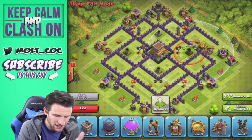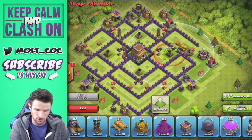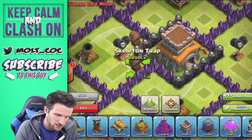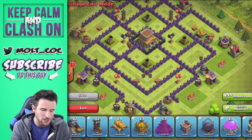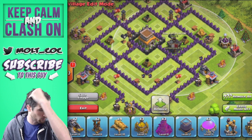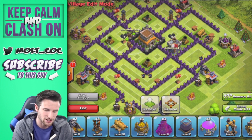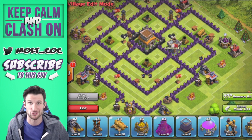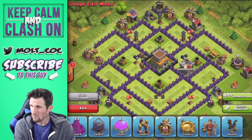Now, I used to always say to centralize your Clan Castle, but things have changed with these skeleton traps. We have two skeleton traps up here, both level two. They pretty much work as a secondary Clan Castle. I'm going to bring the Clan Castle over here on the side, and have the traps over here as well, so on either side they attack from, there are going to be troops distracting them from the Clan Castle or skeleton traps.